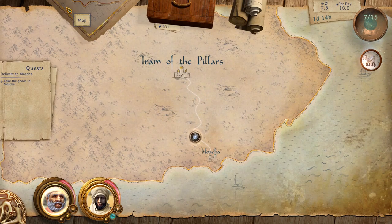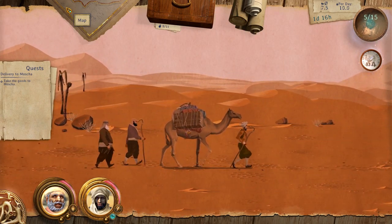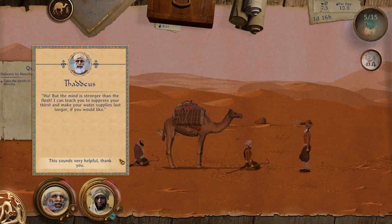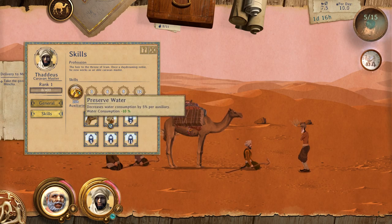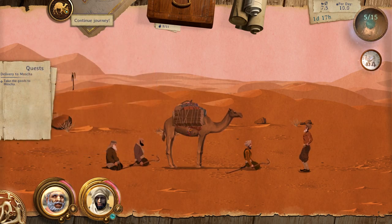Almost at Morsha. We come across a hermit with barely any water. He says: the mind is stronger than flesh — it can teach you to suppress your thirst and make your water supplies last longer. That sounds very helpful. So that's the skill we'd be using to decrease our water supply. We'll continue our journey.